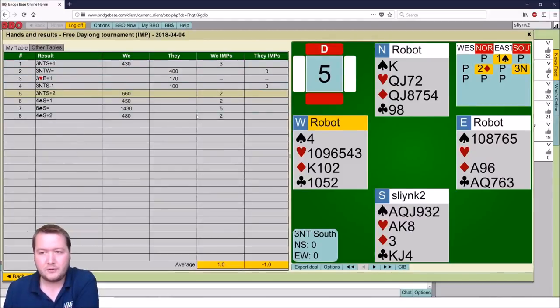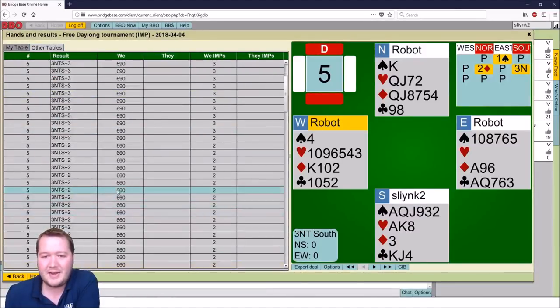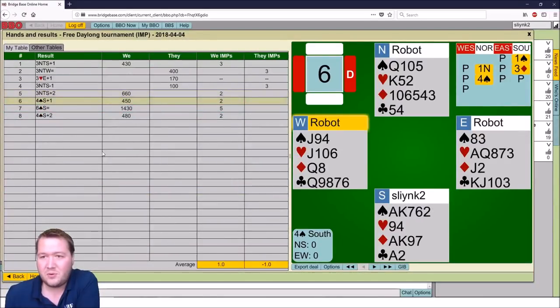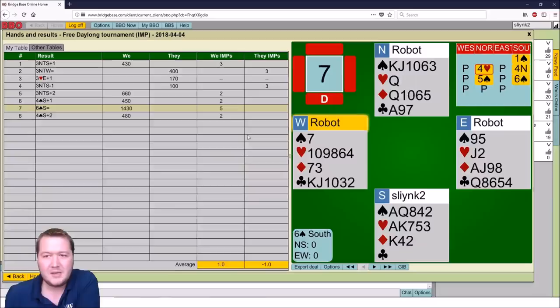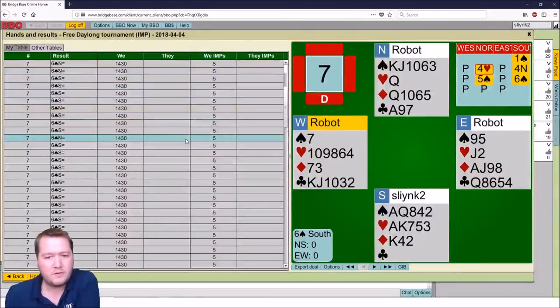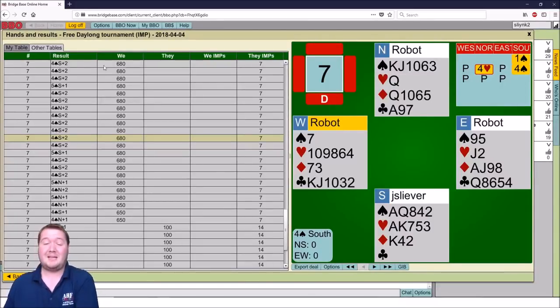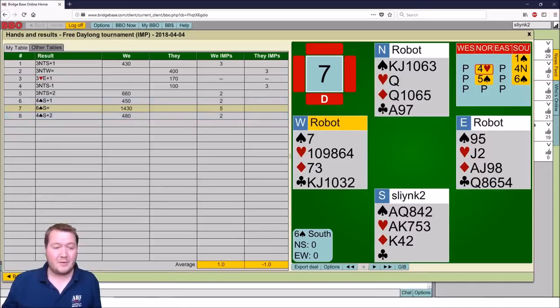3NT plus 2 for another look at this solid finish — plus 2, plus 2, plus 5, plus 2. Just sort of grinding it out there at the end, pretty steady set all up. 4 spades — not a lot to this one, hands where you need to be careful. 5 imps for bidding to the slam. I would have thought more people would have actually bid that, but some people bid 7 and others just stopped in 4, which I think is a gross underbid. Anyway, that was the free day-long tournament. Thanks for joining, I hope you enjoyed it, and I'll see you next time. Bye for now.